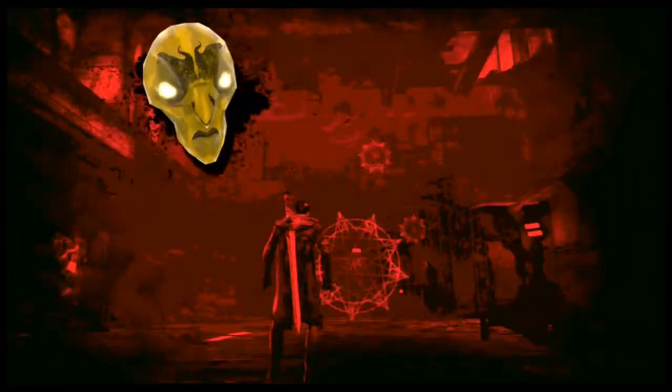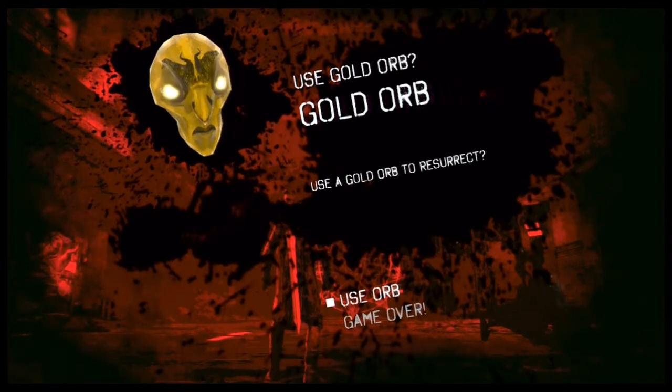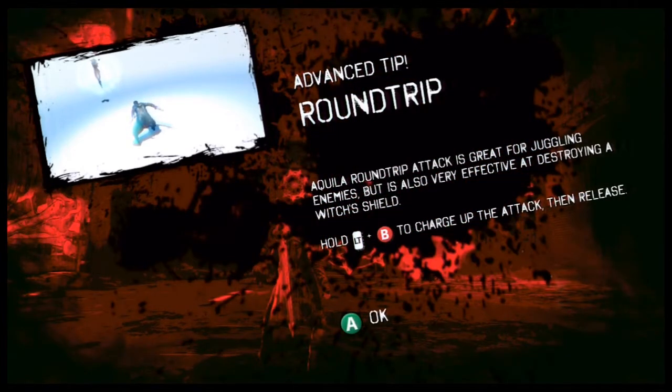He died if he had hit. I'm standing up and being asked if I want to use a gold orb to resurrect. Unfortunately I have to. But I can get caught in the explosion. Round trip — Kuehla round trip attack is great for juggling enemies, but is also very effective at destroying a witch's shield. Hold left stance and launcher to charge up the attack and then release. So that's round trip. The question is — can I maintain a rebellion combo while allowing it? Because in Devil May Cry 3 and a little bit of 4, you could fire off a round trip from your basic sword while using another attack simultaneously. I love being able to do it with Vergil — with Force Edge, Yamato, and Spirals.